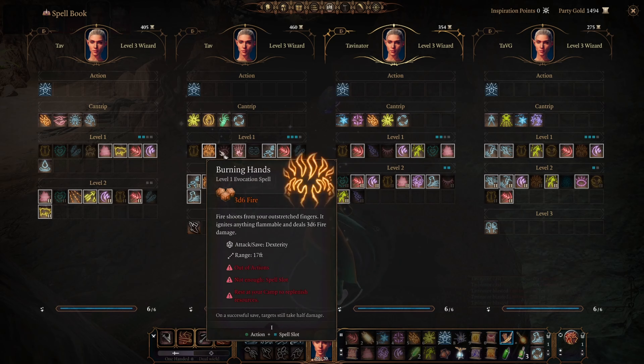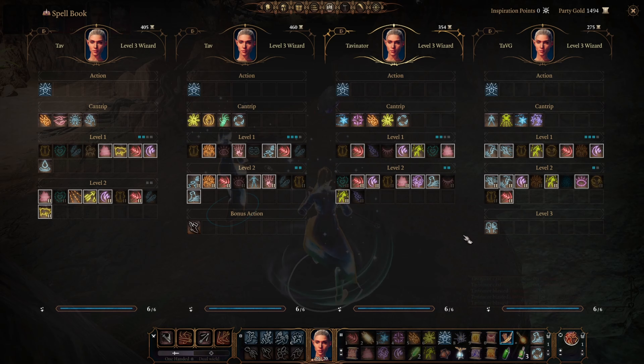I've got all the possible level 1 spells for wizards. I'm not going to include spells that wizards can learn from scrolls, such as Guiding Bolt, because they're not wizard spells and I don't know if in the final game they will be included. I will cover the level 1 scrolls from other classes when I get to those classes in those videos.